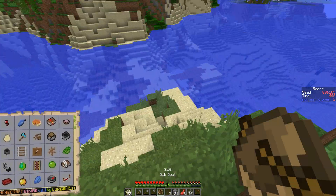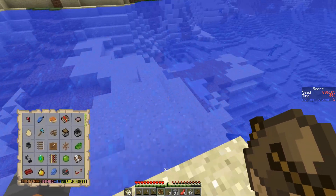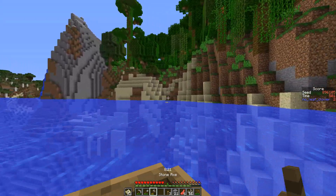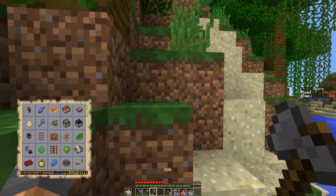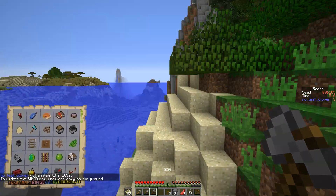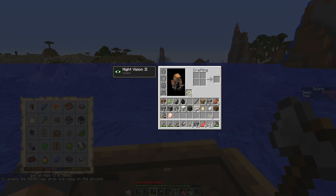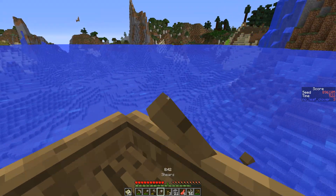Our iron count is looking okay — 29 plus 3 plus whatever I have left, about 6, I think that's enough or close at least. We need a swamp and I have like a minute to find one. We didn't grab the dead bush because we're dummies, but that's fine. There's so much more desert. We need to fish, grab that bush, and find a swamp.